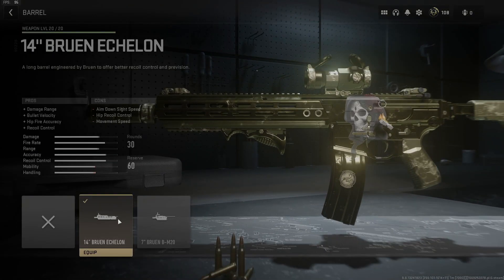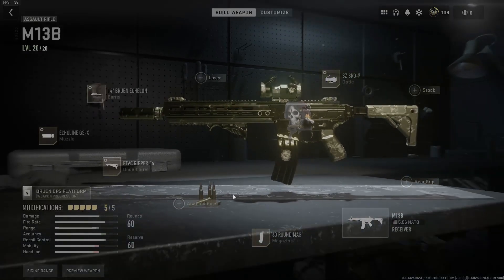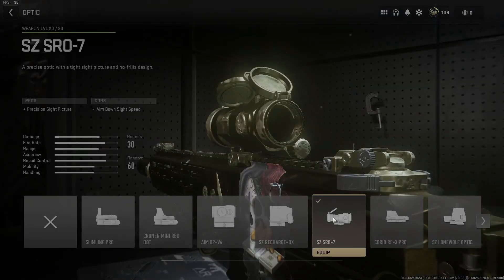Then the 14 inch Bruen Echoline — such an insane improvement overall to the weapon. Then lastly, the optic we want to have is the SZ Recon 7.